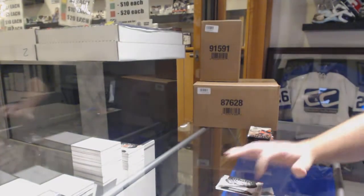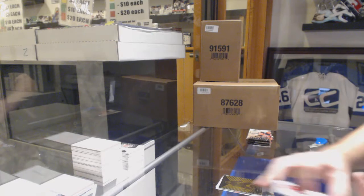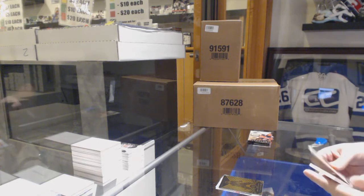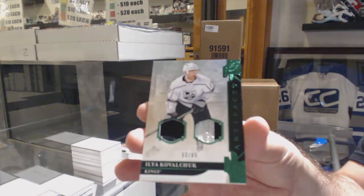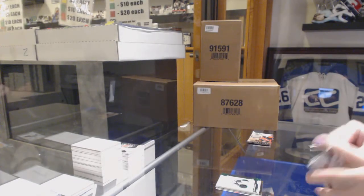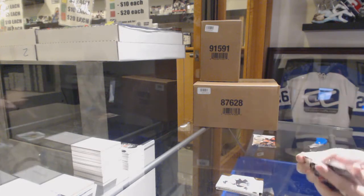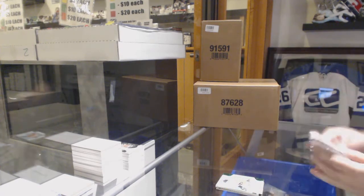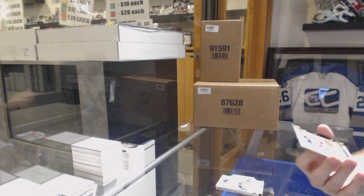For the L.A. Kings jersey patch to 65, Ilya Kovalchuk — Joy-Z patch. We've got a $2.99 for the Boston Bruins, Zach Sanford. $99 Emerald Rookie of Phillip Myers for the Flyers. And we've got a Dual Jersey to 165, Mika Zibanejad.